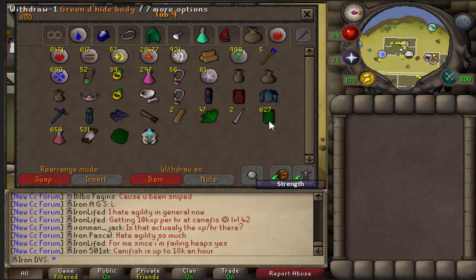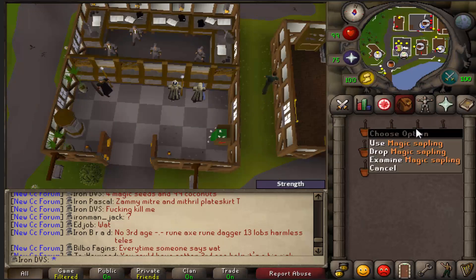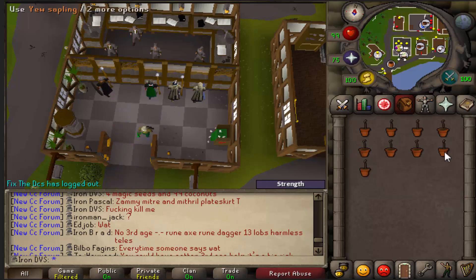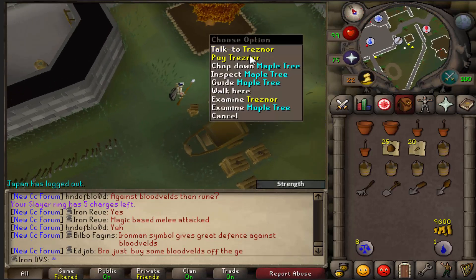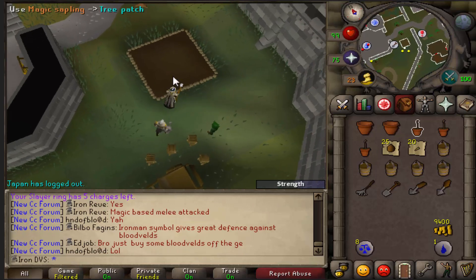I ended up making around 3 mil from these because they alch for about 4.7k each. Next, I did a quick farm run — I haven't really shown any of these in my videos yet, so I figured why not. This was a pretty big run consisting of magic, yew, palm, and papaya seeds. These were all from either cutting the teaks, where I did get a bunch of magic seeds and stuff, and from Kingdom over about a month.